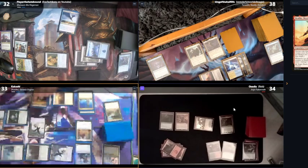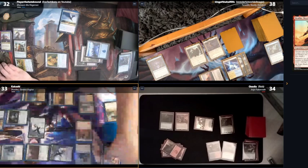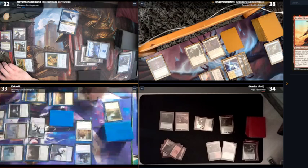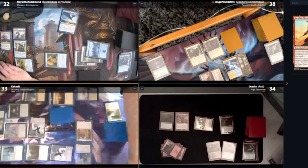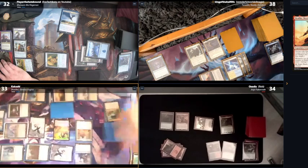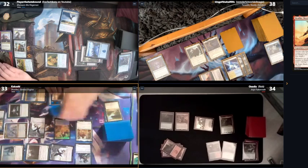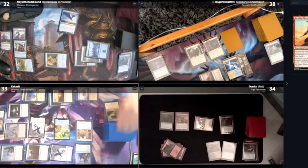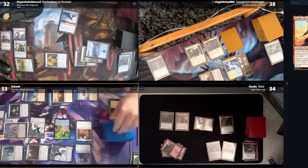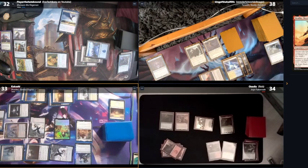I'll pay one, two, three, four to play Shorkai. Then I'll pay one to activate Shorkai — I'll get a pilot. I'll draw a card from Riddlesmith and then have to discard — discard a Plains. I'll draw two from the commander and discard an Imperial Recovery Unit. And I will go to my turn — untap.